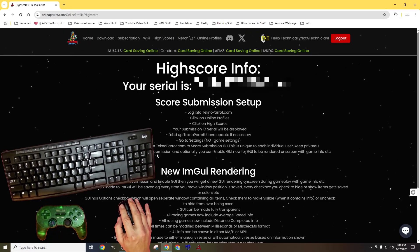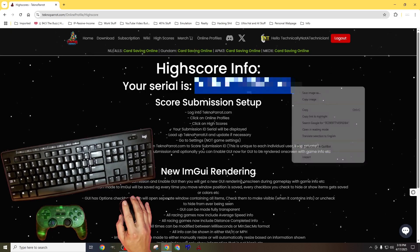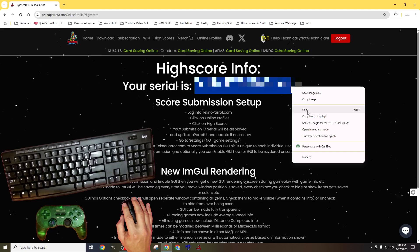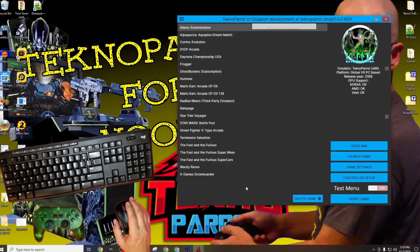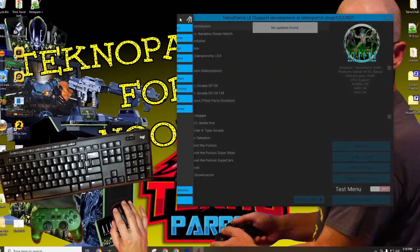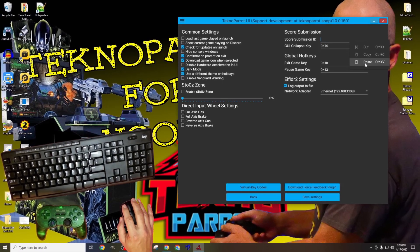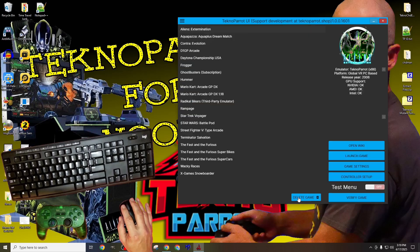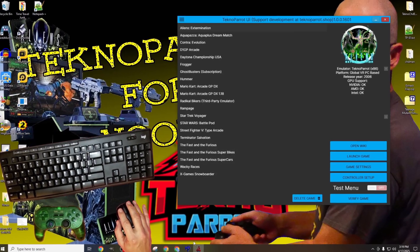When we select that profile, a new page comes up, and we're given our credentials in the form of a serial number that we'll need to copy. After we copy our credentials, we'll need to open TechnoParrot again, navigate back to the settings menu, and find the Score Submission ID area. Here we'll paste our credentials into the appropriate fields, and when done, click on the Save option at the bottom. Once done, your score will be automatically submitted to the community.